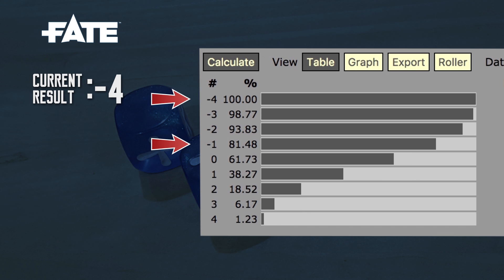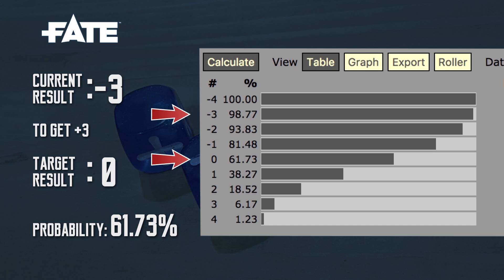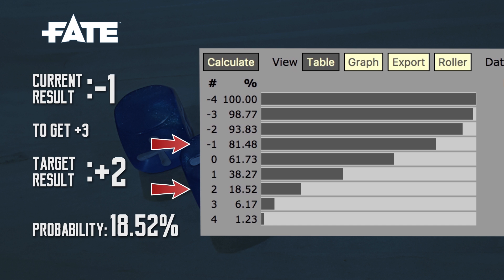To make re-rolling more worthwhile than just taking the plus 2 bonus, we should look at the percentage of getting 3 points and above from your current result. If you're unlucky enough to get minus 4, which is only a 1.35% chance, it will be really easy to re-roll 3 points above that. At minus 1, we have 81.48% chance to get a better result than plus 2. If you rolled minus 3, you have 61.75% chance to get 0. If you rolled minus 2, you get 38.27% chance to get 1. As you can see, the payoff of re-rolling gets lower and lower. If you have minus 1, that's only an 18.52% chance of getting 3 points or better. When you get minus 1, I think you should seriously consider spending the extra Fate point for another plus 2 bonus if you really need to succeed that roll.